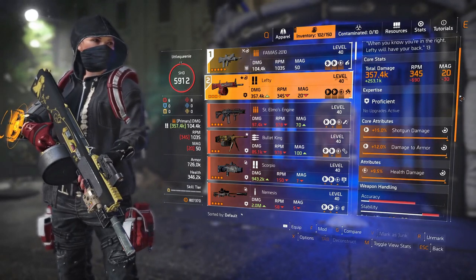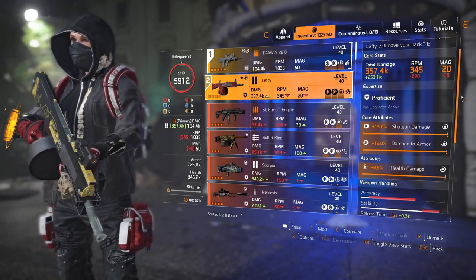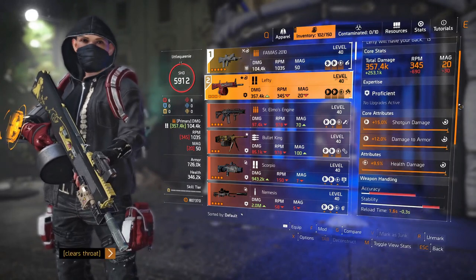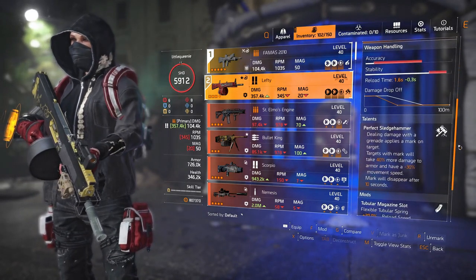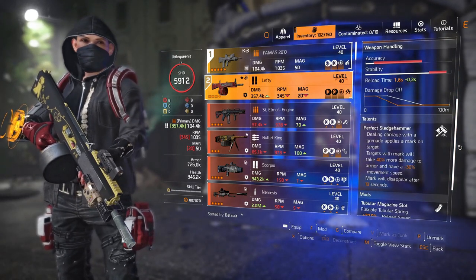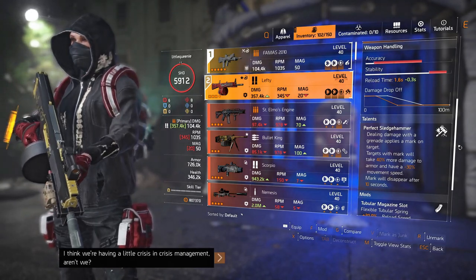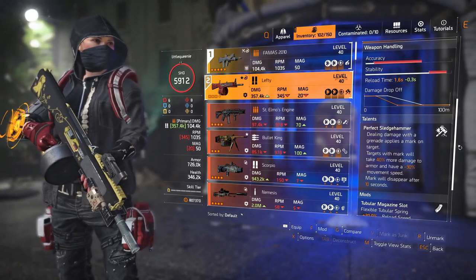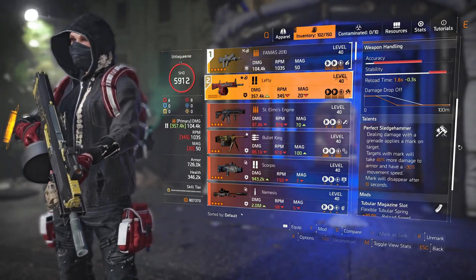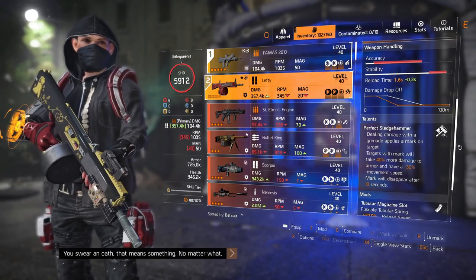For the secondary I have 15% shotgun damage, 12% damage to armor, and 9.5% health damage. The talent is Perfect Sledgehammer — dealing damage with a grenade applies a mark on the target. Targets with the mark will take 40% more damage to armor and have a reduced movement speed by 30%. The mark will disappear after 30 seconds.